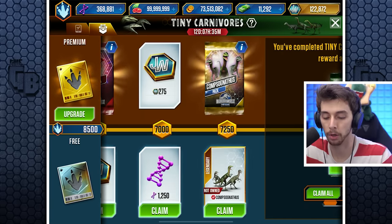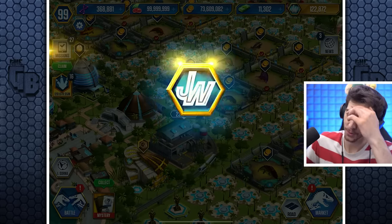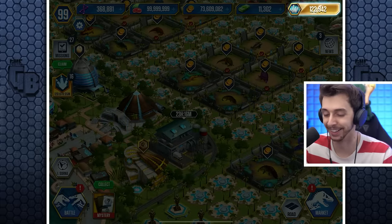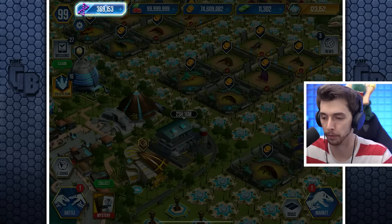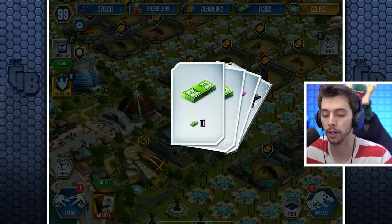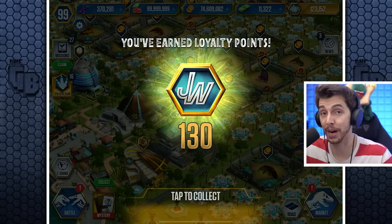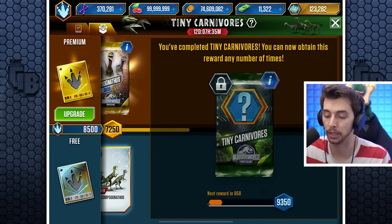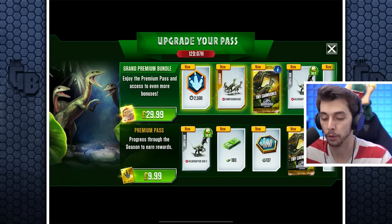We can claim all — tiny carnivore pack for 10 bucks. We got a million coins, which we actually needed. Taking the DNA, and there it is: Compsognathus, as well as another pack with 20 bucks, 150 DNA, and the Velociraptor Gen 2 — surprisingly quite a good and rare dinosaur to get. All the extra stuff will just go towards that.